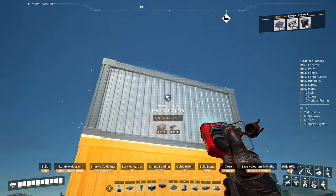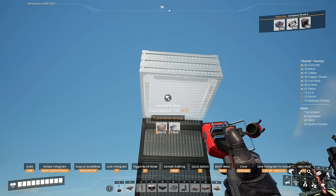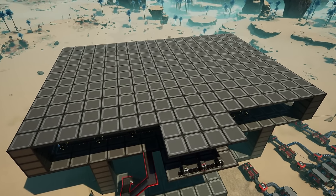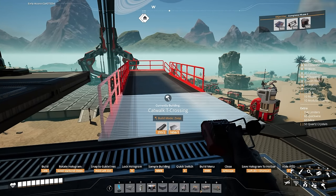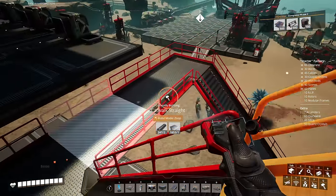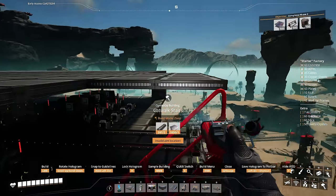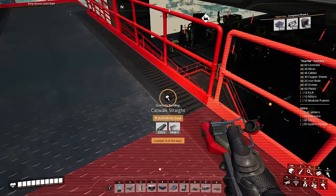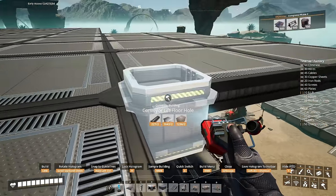For the second floor, we'll add four more pillars, bringing them to the corners and going up four. At the top end we'll add a one-meter foundation across the entire length, covering the entire floor. We can now work on bringing up our catwalk to this floor — we'll take away the last catwalk and add one with a railing only on one side, then add stairs going up twice, repeating the same process. This one is not going as high, so we add straightaways instead of stairs.